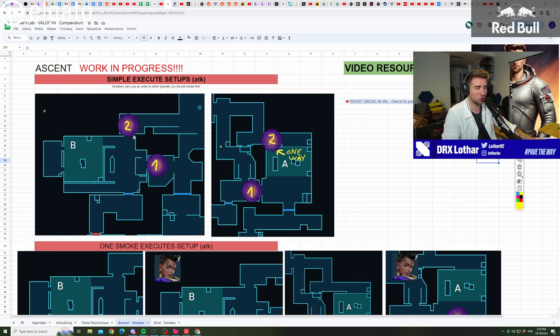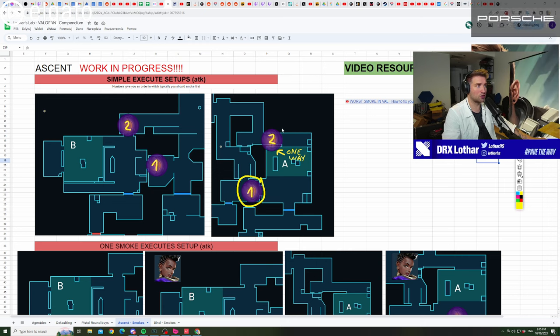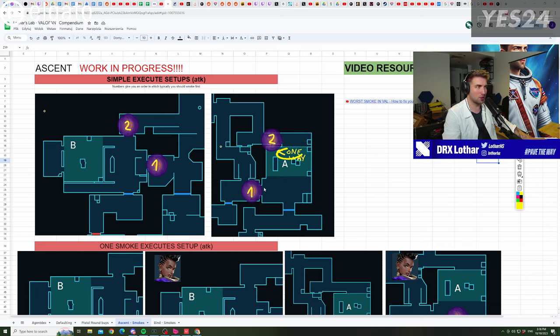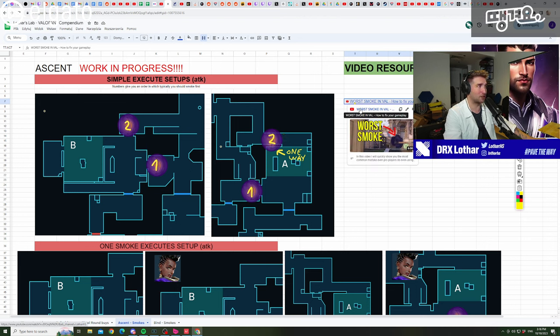On A-site, the concept is similar, but the most important smoke is the one on double doors — the heaven smoke is not critical. You can execute fully onto A-site with just the number one smoke on doors, because from heaven your smoke cannot leak into the wrong area. Even if you fully smoke heaven with Brimstone or Omen, opponents can abuse flashes and jump out already on site. So if you have one smoke, use it on double doors.